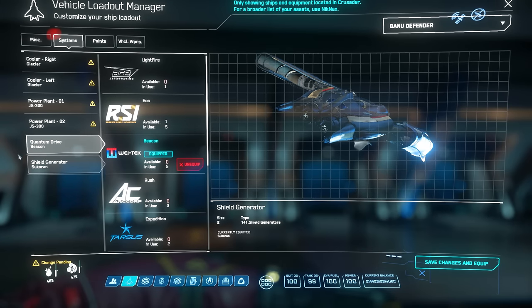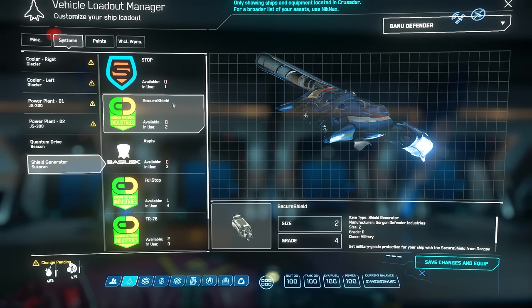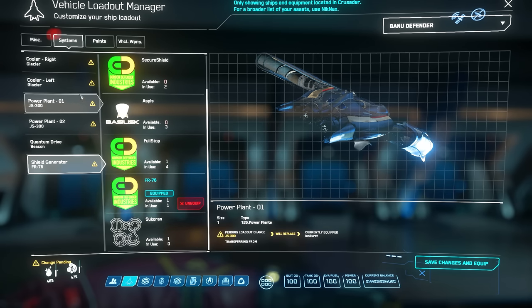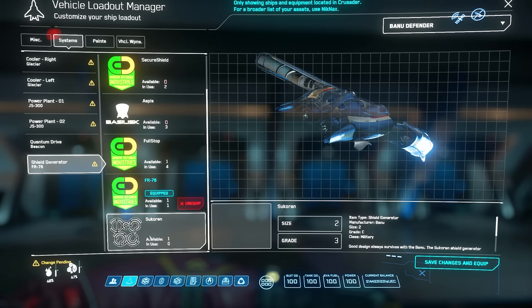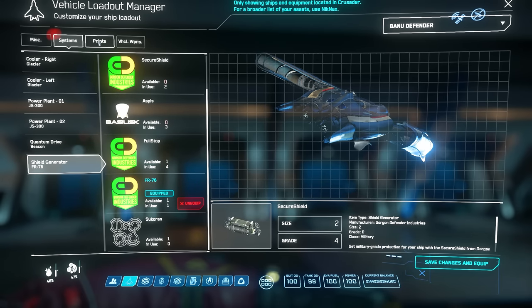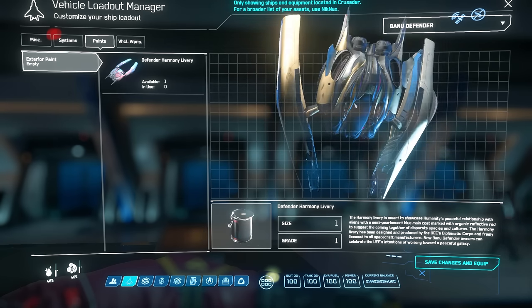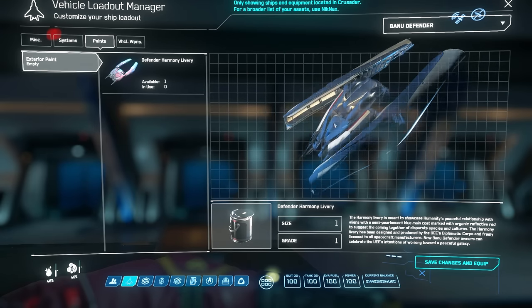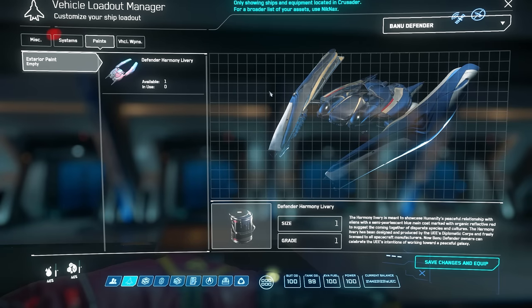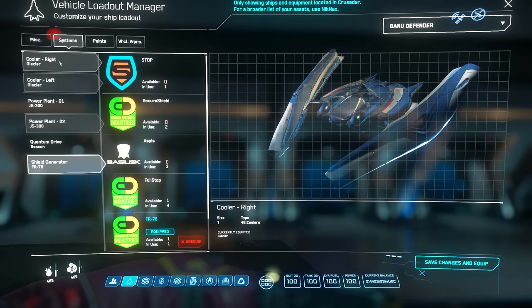I'm going to leave the quantum drive because that seems fine. For the shield generator, I'm going to go for the FR76 — I've been using that quite a lot and it seems fine. I don't know if it's better than the default one, so I'm sure the smart people in the comment section will let me know. We also get a paint, which is really cool. I want to see it in its default form first because I'm a huge fan of Banu design. I've got the Banu Merchantman on pre-order too.